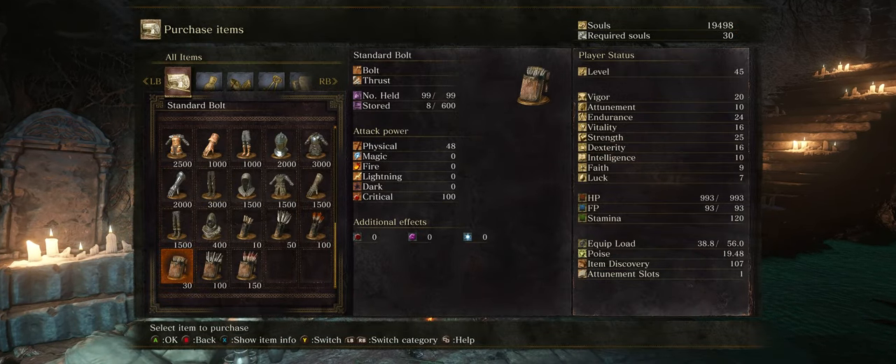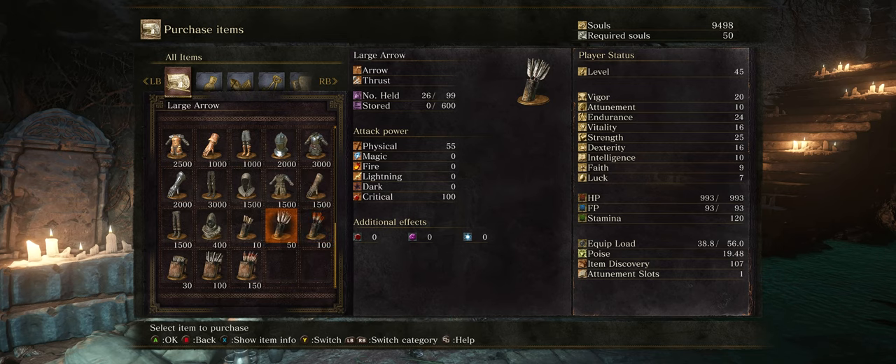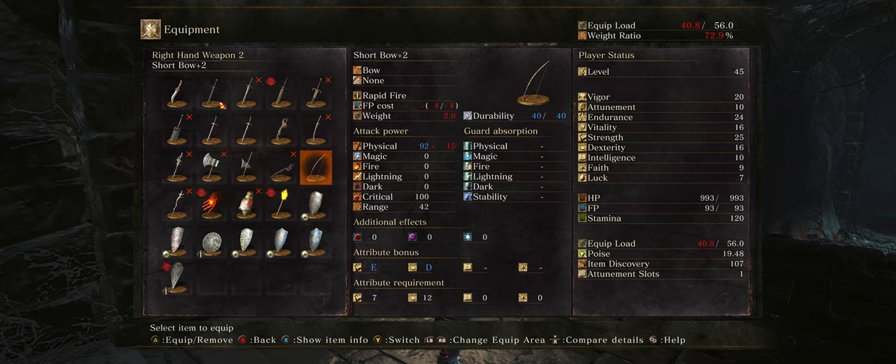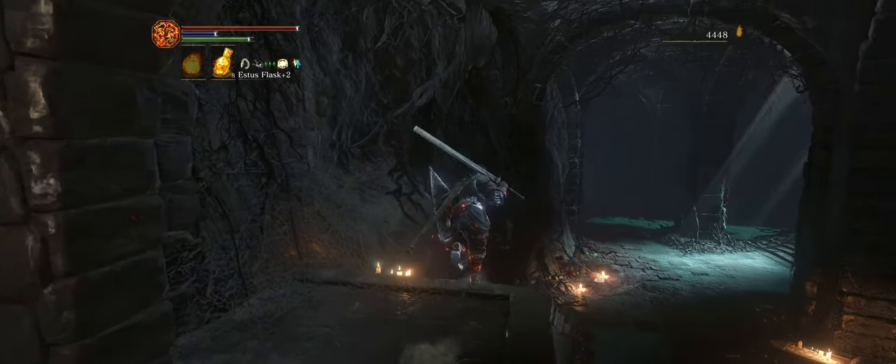In addition, I do recommend that you purchase 200 arrows, 100 fire arrows, and 100 large arrows. I've also upgraded my bow to level 2. You should be able to do that by now because you should have an excess of Titanite shards.